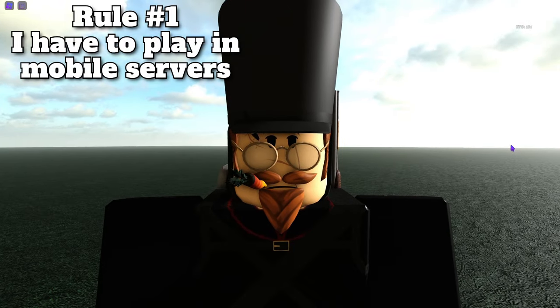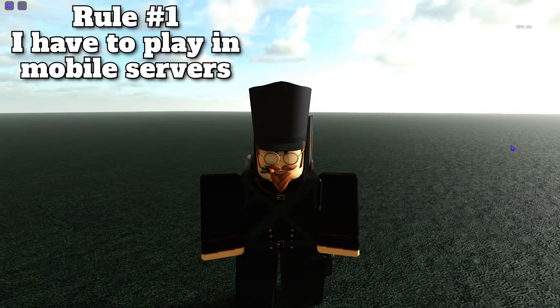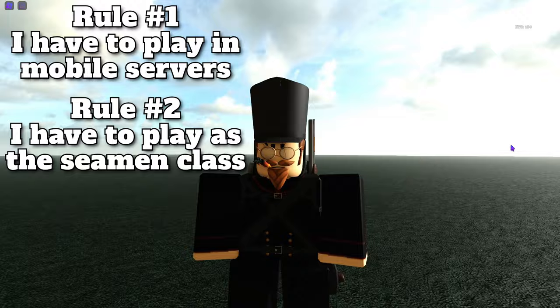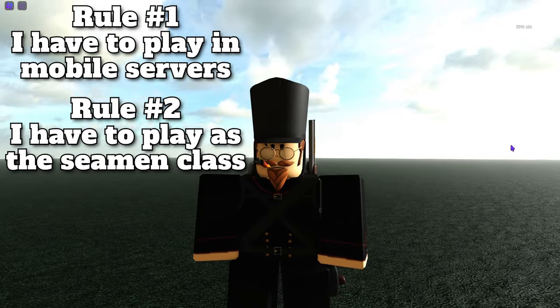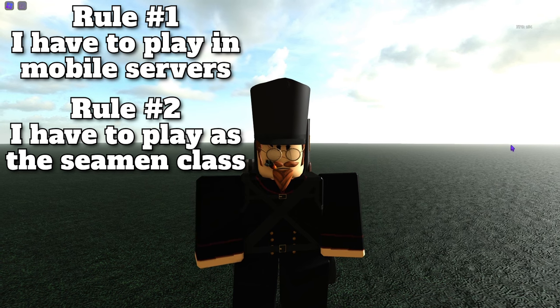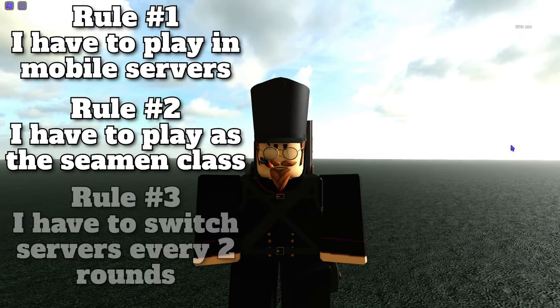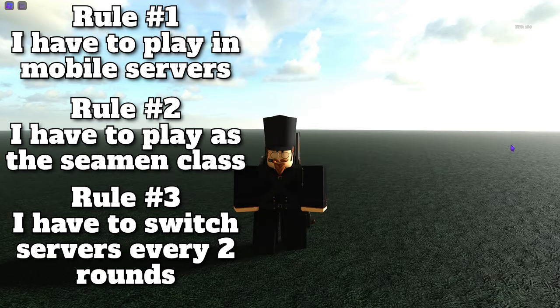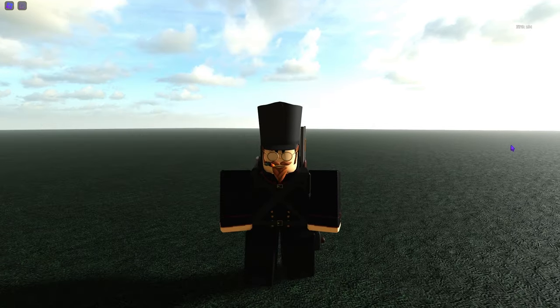Rule number one: I have to play in mobile servers. Rule number two: I have to play as the seaman class — this is so I don't carry the team and they'll have to do the majority of the work. This also lets me not interfere with certain spots on the bingo card. Rule number three: I have to switch mobile servers every two rounds.